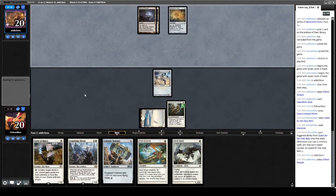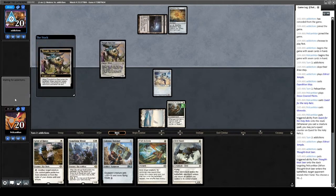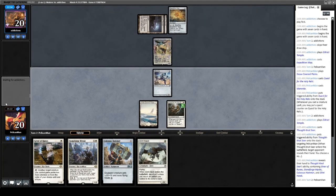Another Eldrazi Temple from our opponent. Do you have a Thought-Knot Seer, or are you cracking that map? It's a Thought-Knot Seer on turn two — they honestly probably want to take this Path. Depends how scary they think my hand is, with Quest for the Holy Relic in play. They have to take the Path. That's not bad for us. Next turn, even without a land I get to play Glint Hawk, replay Memnite, get quests up to three. With a land I get to play Giver of Runes as well.